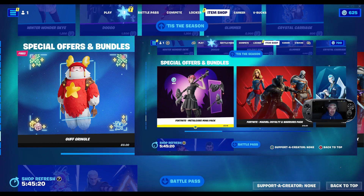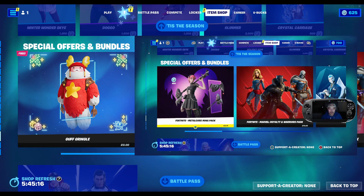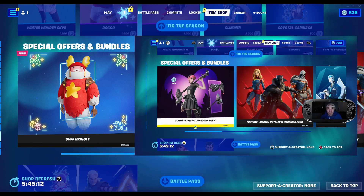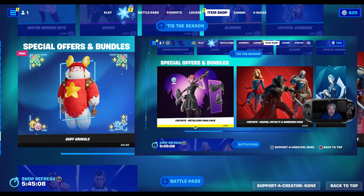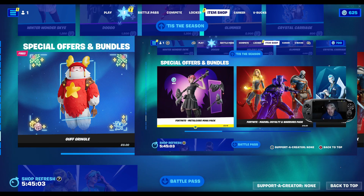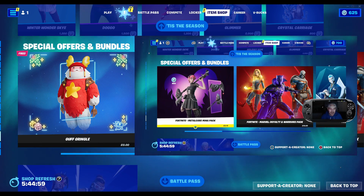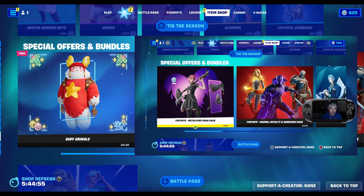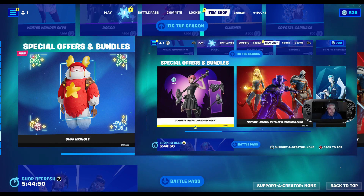First, if you can get access to a PC, log into your Epic Games account on PC and just claim the free skin. The second option is downloading Nvidia GeForce Now on your mobile device and linking your Fortnite account to your GeForce Now account. That will let you get the free skin in the item shop, and you'll also get another free item — I'm not sure if it's a pickaxe or a skin.